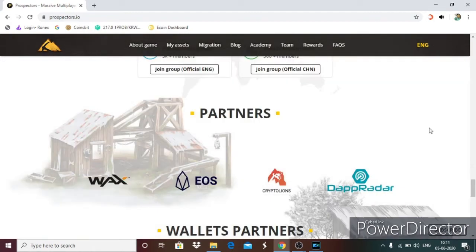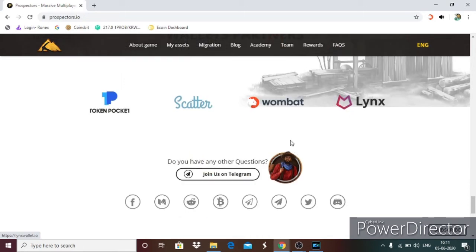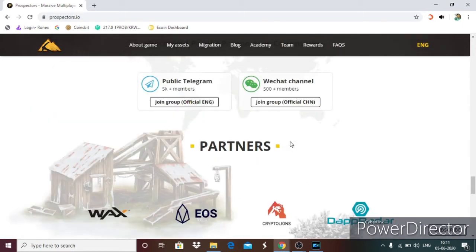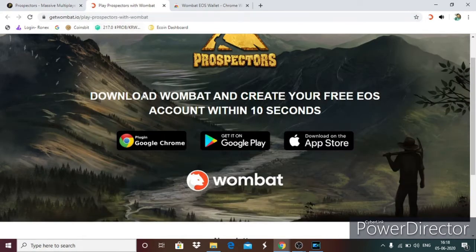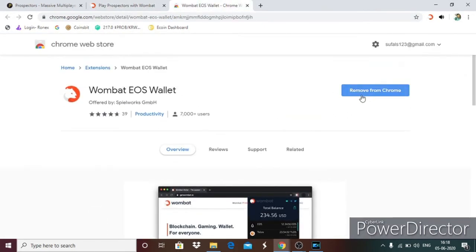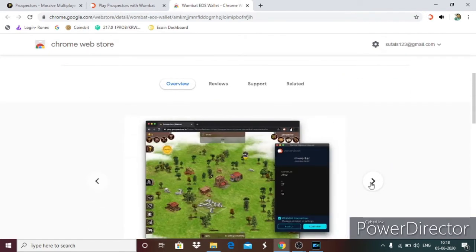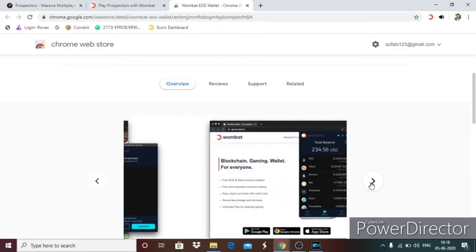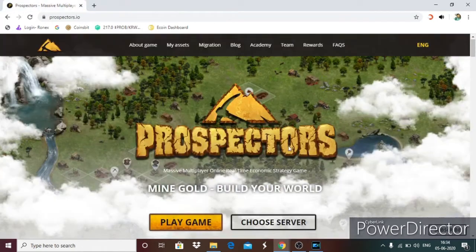Open https://prospectors.io, scroll down, and click wallet partners. Download Wombat and create your free EOS account within 10 seconds. Click the plugin for Google Chrome, add the Wombat EOS wallet extension, then create your account.